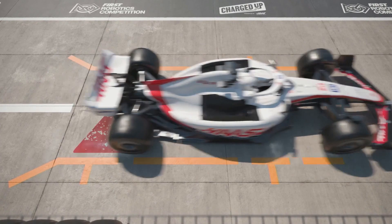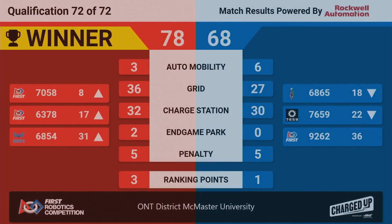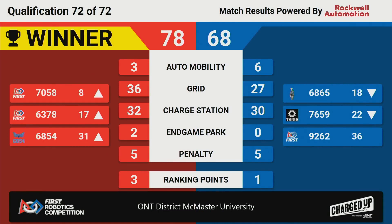The scores are in — let's take a look. That match goes to the red alliance with a score of 78-68. Very close match. The red alliance walks away with three ranking points, with 70-58 moving up to eighth place. And we're moving on to match 47 in just a moment.